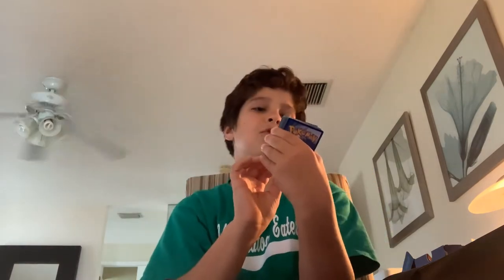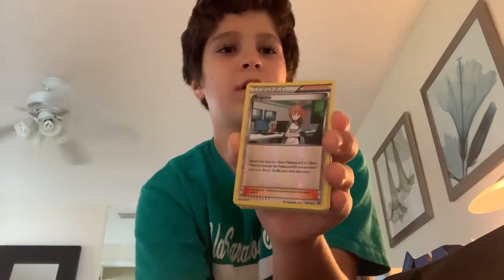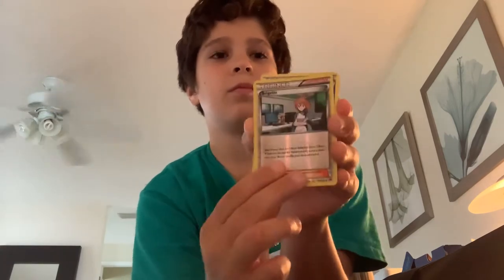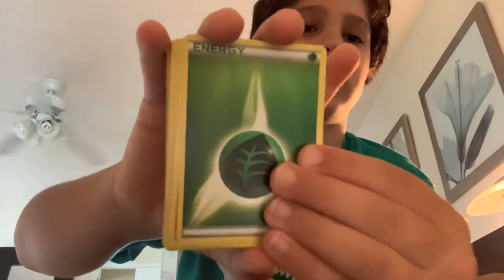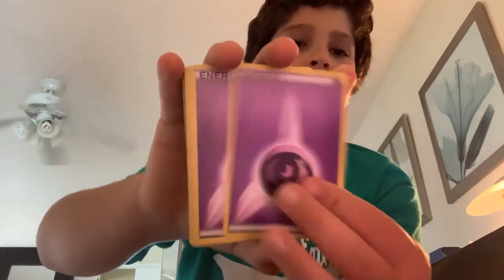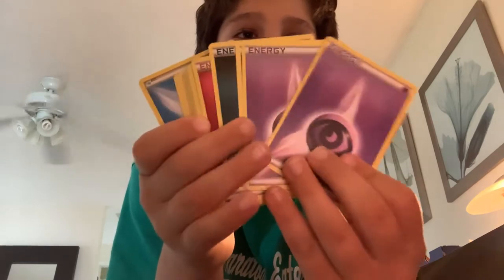Moon. Weeping Bell — that one's hard for me. I got a Roldo. I got a Parallel City. This is actually kind of hard to be honest. I got a Leaf Energy. A Fairy — not a Fairy. I don't know what energy this is. Another one — Dark Energy. There's just a bunch of energy, nothing special about that. Let's grab the next deck.